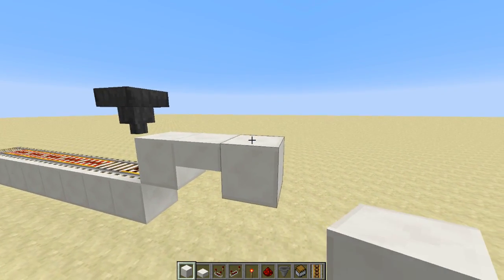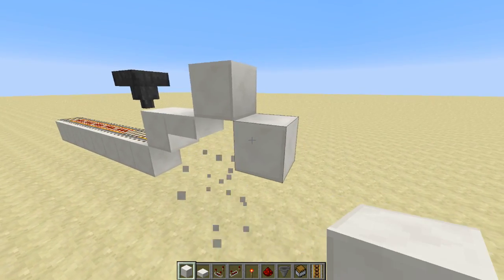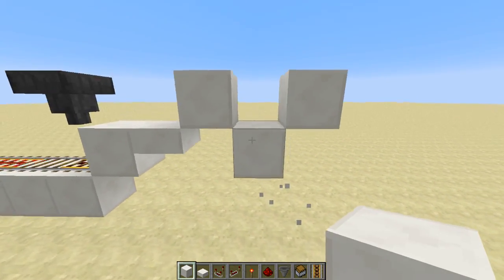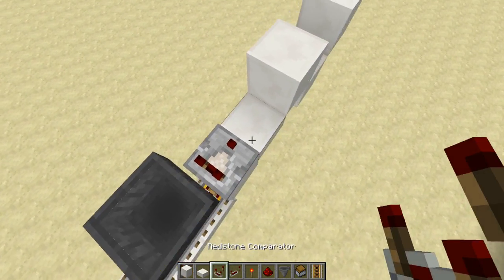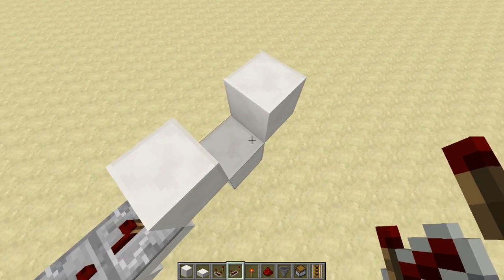Then we're going to place a junk block, solid block, then another solid block, then you can destroy that junk block, then another junk block and solid block there. You should end up with something like this. Then we're going to be placing a comparator into a repeater, into that solid block, into another repeater.